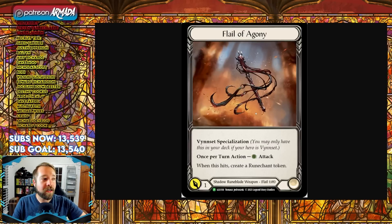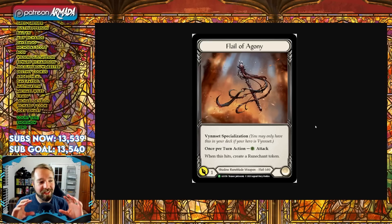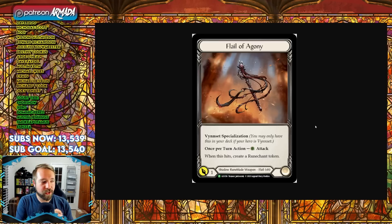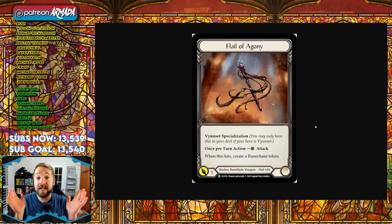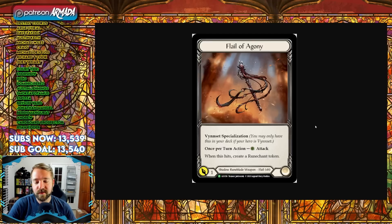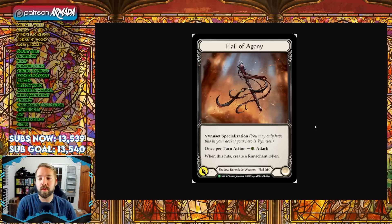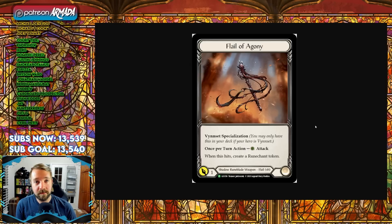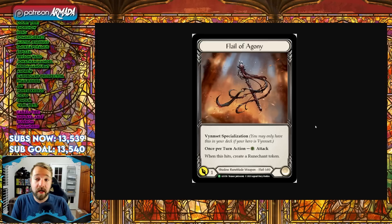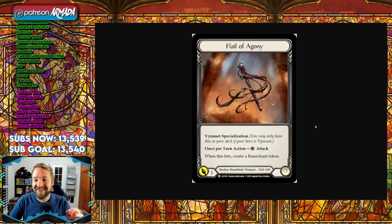Flail of Agony is a Vincette specialization — you can only play this if you're Vincette. In my opinion that's a great little tweak to the Rosetta Thorn problem, where you print a really good weapon and it immediately outclasses all other rune blade weapons. Rosetta Thorn is just the best weapon, period — that's the one you play — and everything else gets left by the wayside. Vincette specialization stops that from happening. It's a shadow rune blade weapon, it's a one-handed weapon, so you could technically equip two Flails.